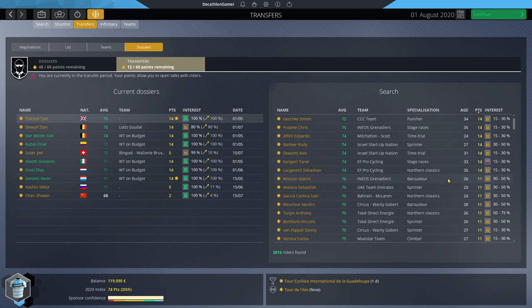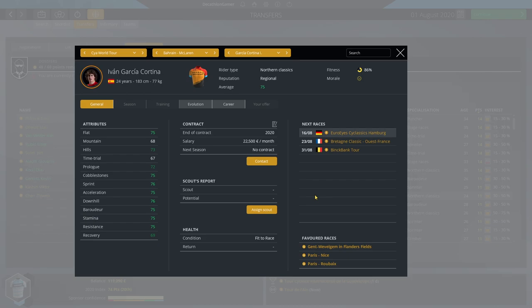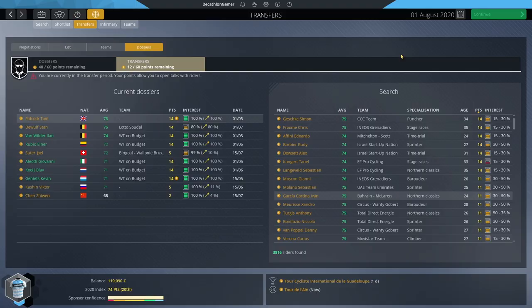We've got three top-tier — let's say second-tier — riders who are ridiculously young with good potential, all on three-year contracts with manageable salaries. Over the next three years they're going to grow and develop, and all three will probably be a minimum of 77 three years from now. They alone can probably get us into the world tour. We could dump 57,000 on one expensive rider right now, but that one rider won't pull us into world tour. Garcia Cortina at 24 — a 75 with high development potential — might be a slightly better option for that money.